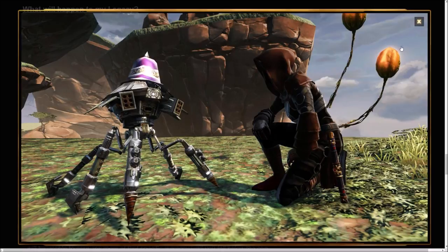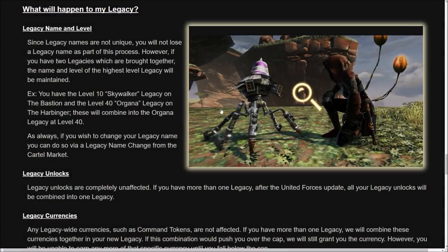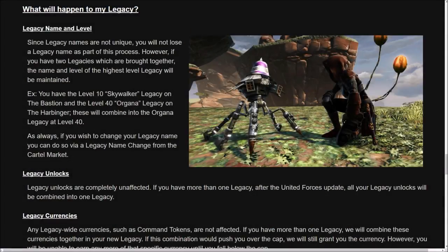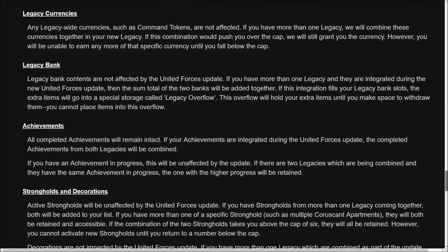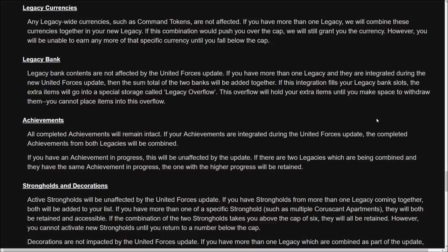In terms of your legacy, your legacy name and level won't change. Your legacy name can be duplicated — there could be a hundred people with the same legacy name, that's fine. For your legacy level, the higher level legacy will be the one preserved — it works the same way as character transfers. Your legacy unlocks will be completely unaffected, your legacy currencies will just be added together, and your legacy bank will similarly be added together.